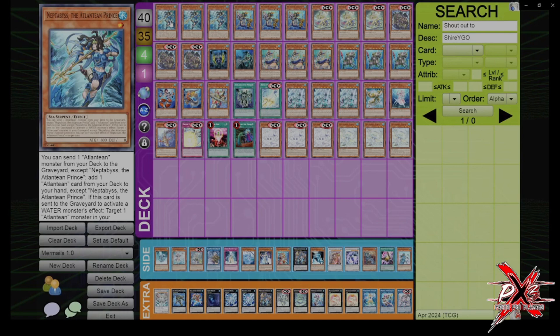It's a one-card combo, level one, searchable within the deck by a multitude of cards. Very easy to get out without your normal summon, very easy to get out with your normal summon, and also because it sends as cost, it doesn't lose to Imperm, Ash, or Veiler.